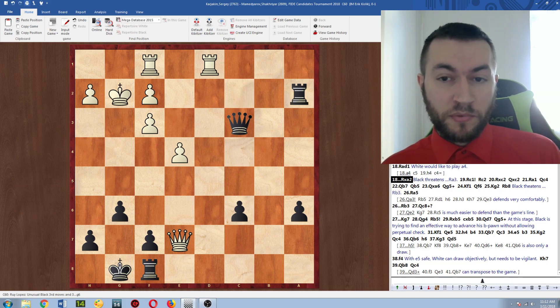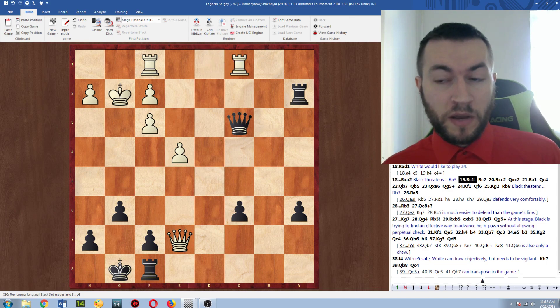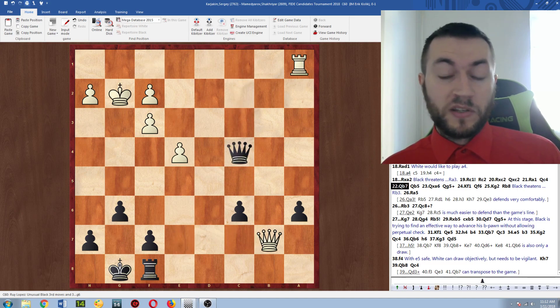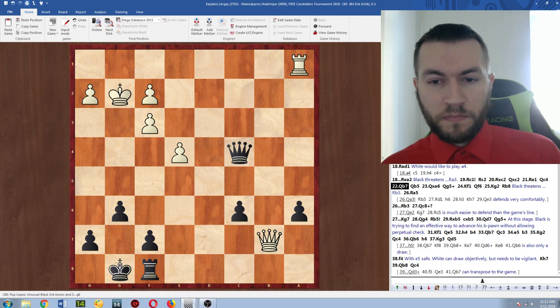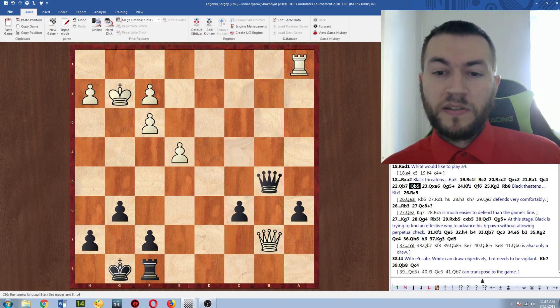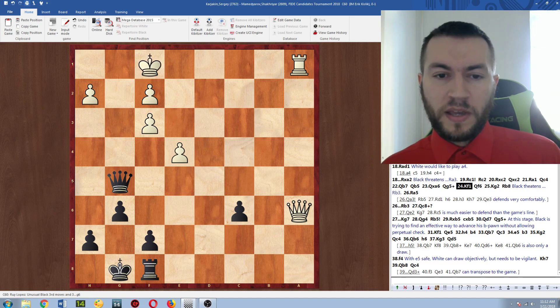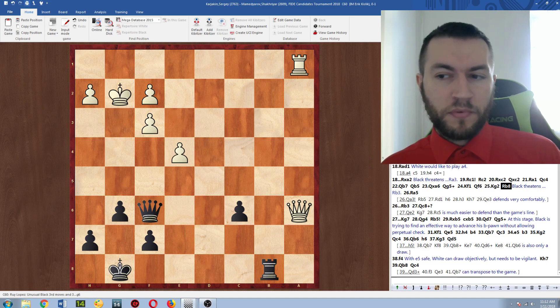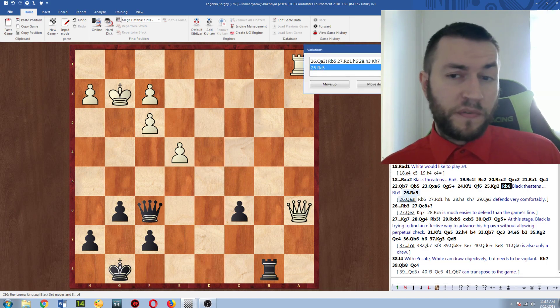After rook takes a2, black is threatening rook a3 with pressure against the f3 pawn. White went rook c1, rook c2, takes, takes, rook a1. Now he's going to win back a pawn by force, because he has queen b7, and the a6 pawn cannot be defended. So takes, check, king f1, queen f6 attacking f3, king g2, rook to b8. Here rook to b3 is a threat. White went for rook a5, which was fine — though he could just go queen a3, which seems a bit easier to manage.